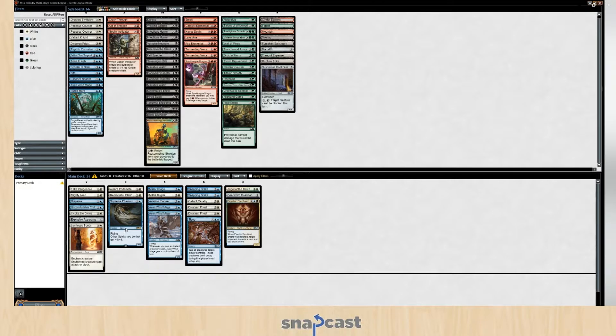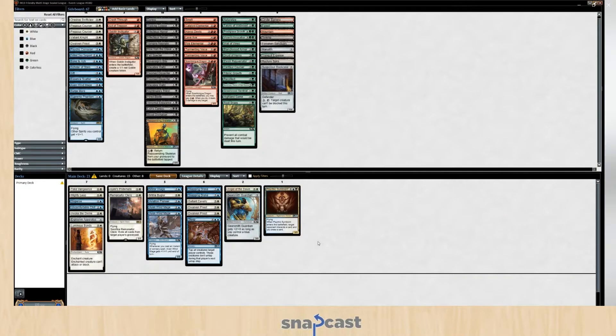Greenwood Sentinel — that's a nice bear. 2-2 with Vigilance is great. Root Snare — hey look, that's a Fog. I never liked Fogs in Limited. I think Blue-White might be where you're at. I don't think I play Supreme Phantom, though — I have no payoff for that. The only payoff I have is, ironically, the other rare one — but the other rare one being 2-Power is actually relevant.